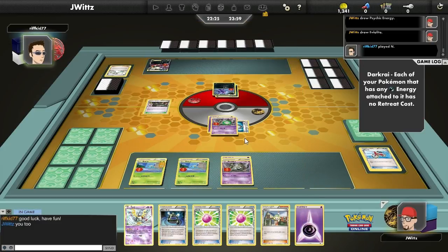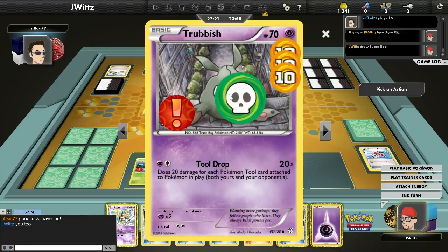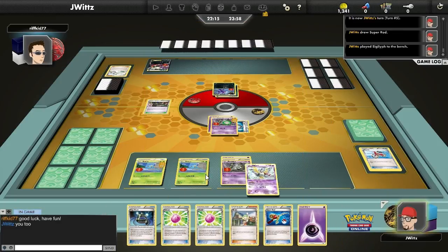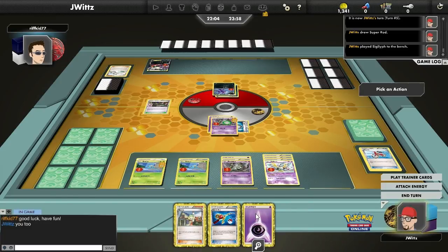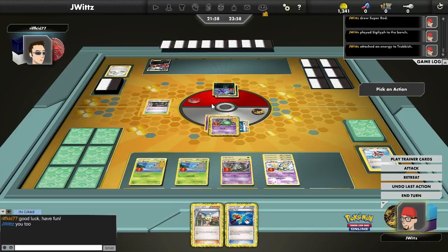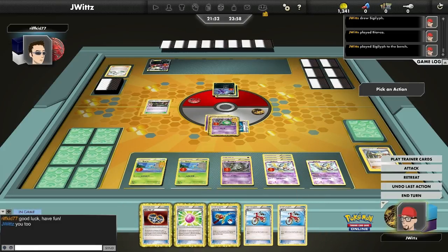He finally gets the ability to retreat using Darkrai's Dark Cloak ability — free retreat on Pokemon with Dark Energy — and he grabs two Hypnotoxic Lasers. Hypnotoxic is not a card that I like to deal with, and now he's got it, so it's going to be tough. I did get three tools off his N, so I'm completely happy with that. Just dump them on the Sigilyph for now. No one else can actually hold these tools, but that's kind of the beauty of him — he can hold three tools at once. I'm debating: if I had hit Masquerain, I could have gotten that Floatstone, moved it, retreated, been safe, but I didn't hit Masquerain, so I did the safe play.